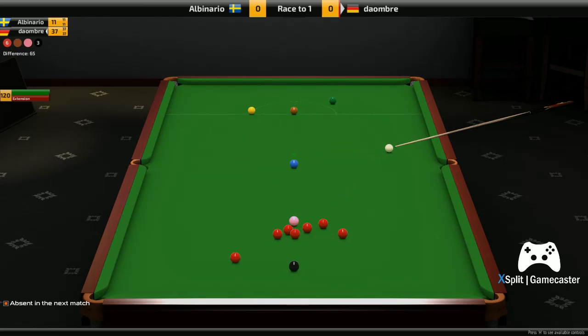Now he can finish on that red to the left of the pink - I believe it goes past those two reds. Well, he's let that go, he hasn't got a hold of that at all and he's gone in off. Not a great shot there by Da Ombre - break finishes on 37.